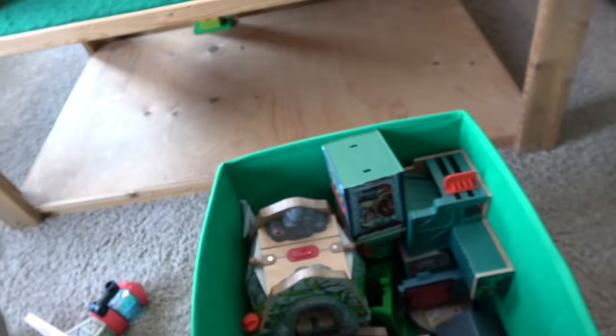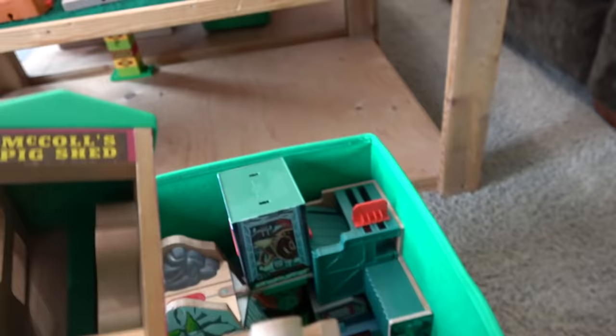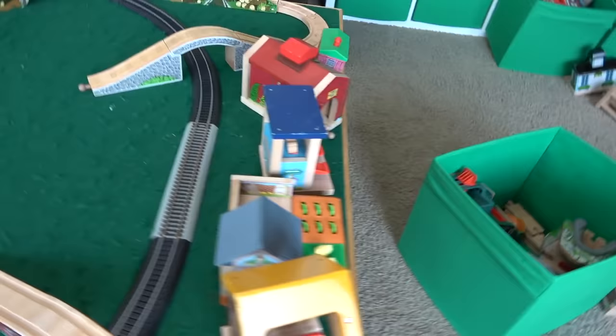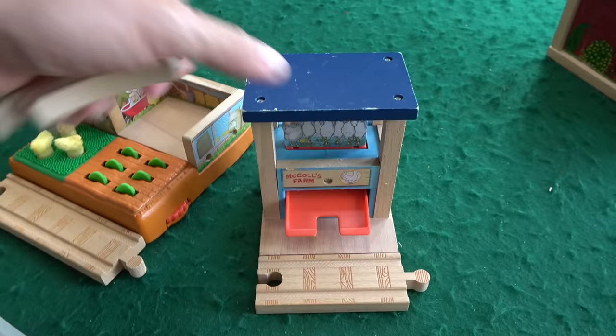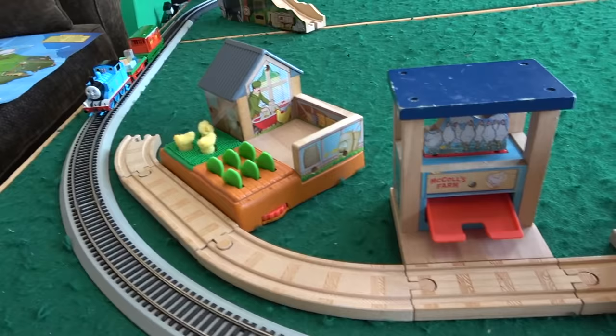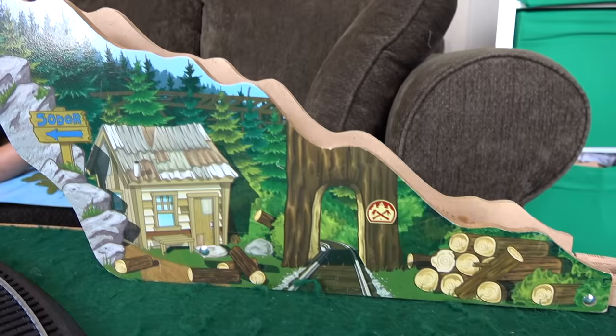What part do you want to build up? The farm. Let's get all our farm pieces. So McCall's chicken coop, or maybe this is the chicken coop, and we have the barn and the gradient seed. We got the pig shed. We actually have a lot of McCall's farm. We'll start with the chicken coop over on this side, and then the barn will go right together here. We'll do the feed and then the pigs. Here's the McCall's farm section. We're doing pretty good.